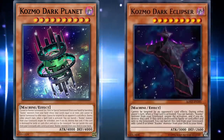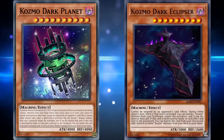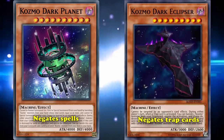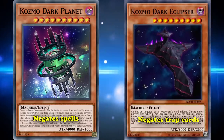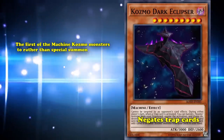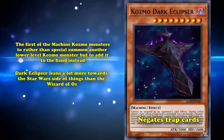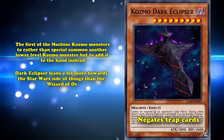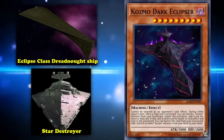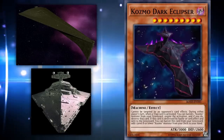Going a level lower at level 9 is Cosmo Dark Eclipse, with 3,000 attack and 2,600 defense. It's almost like a younger sibling to Dark Planet: as Dark Planet negates spells, Dark Eclipse negates trap cards in the same way by banishing another Cosmo monster from your graveyard. Dark Eclipse was also the first of the machine Cosmo monsters to add a lower-level Cosmo monster to your hand rather than special summoning it. Design-wise, Dark Eclipse leans heavily towards Star Wars, being a combination of the Eclipse-class Dreadnought and the Star Destroyer, apparent from its triangular shape and the top half of the ship protruding outward.